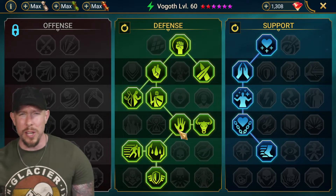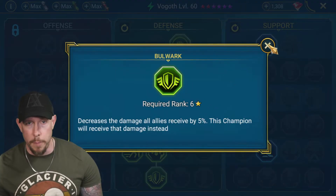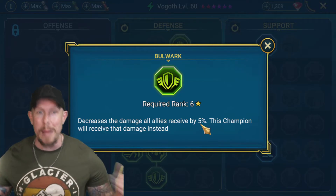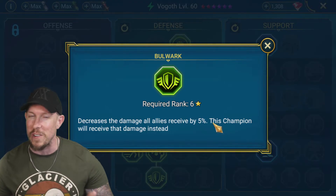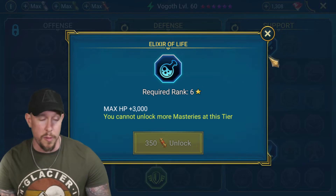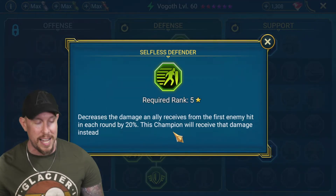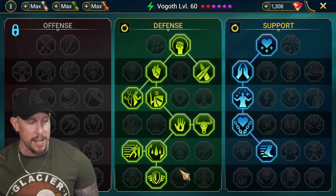We have Cycle of Revenge and Bulwark. Bulwark is my favorite mastery on this champion - it mitigates damage received from all allies by 5%, so Vogoth takes that damage instead and then throws it right back to all your allies via 50% heal from that damage received. It's a really nice synergy with his first passive. Other tier-6 options would be Elixir of Life for 3,000 more max HP, or Selfless Defender which decreases damage allies receive from the first hit each round by 20% - he takes that damage instead and heals everybody.